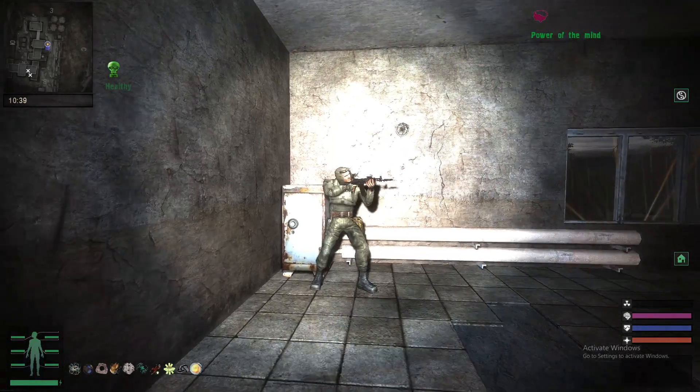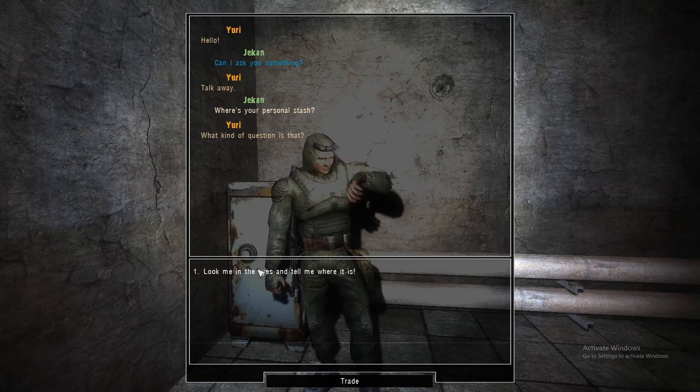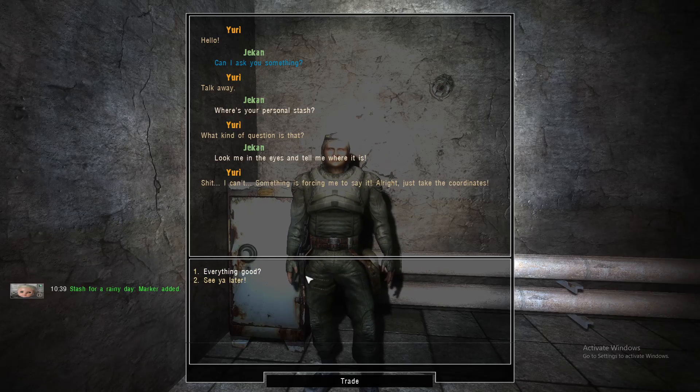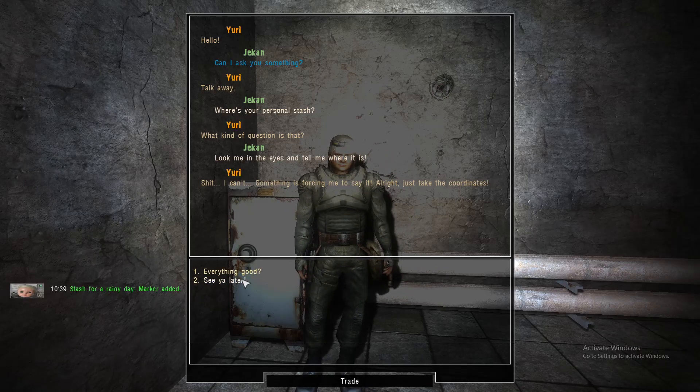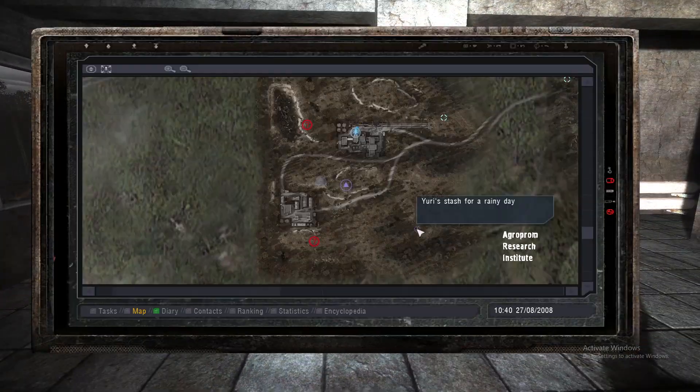Let's use the crystal. Going up to him and asking, can I ask you something? Where's your personal stash? He responds: what kind of question is this? Look me in the eyes and tell me what it is. And he'll give you the stash location, which can be found right here.